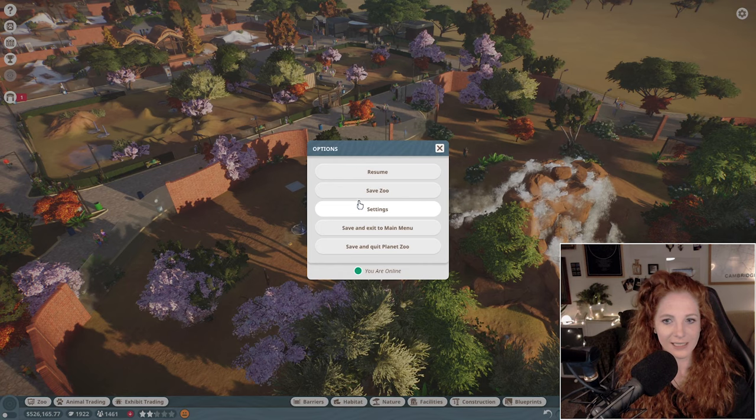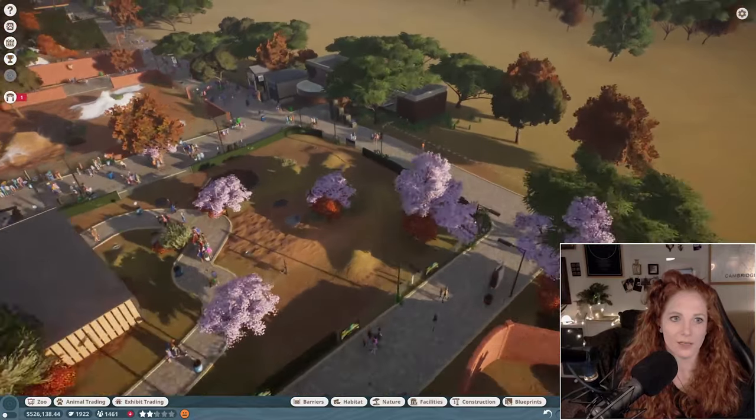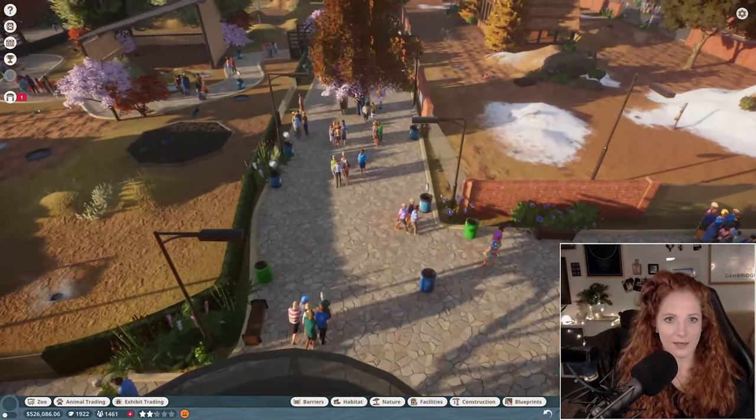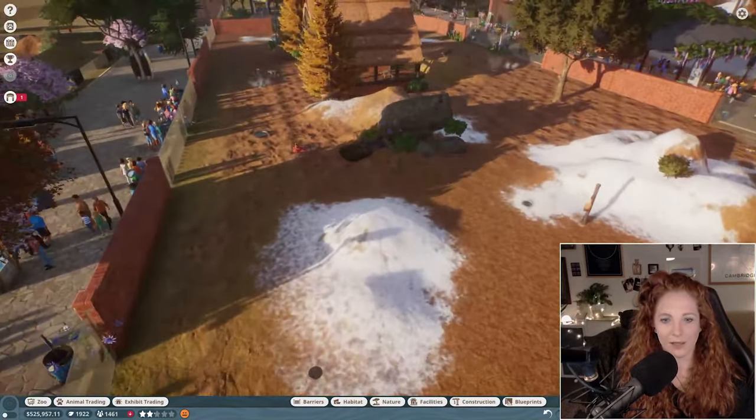I'll save the game and do a little tour of the zoo. Here we are — here's the zoo, here's our entrance, and this was our first exhibit, which is our timber wolf exhibit.